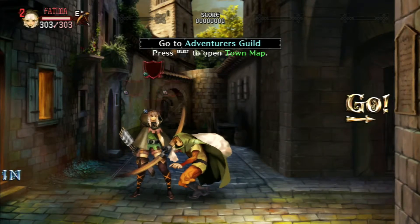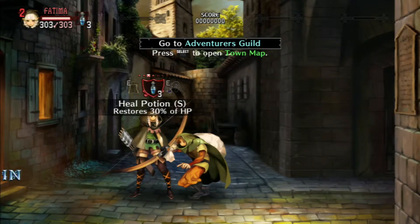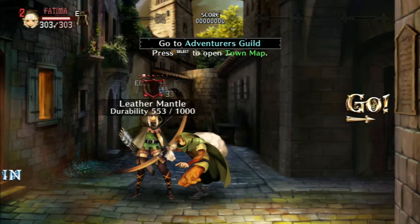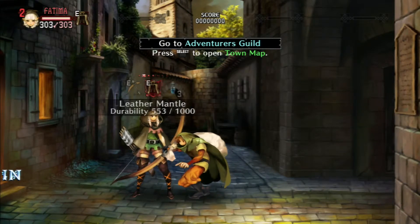So we go to stick. As you can see, it actually rotates through the items I have, and that's by clicking left or right.